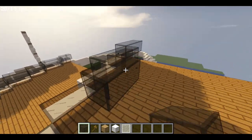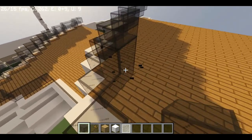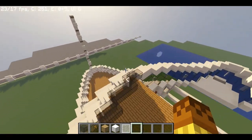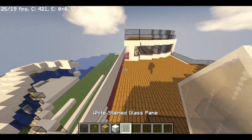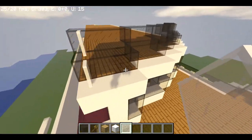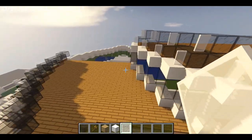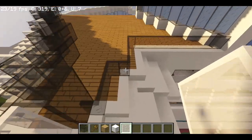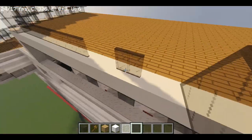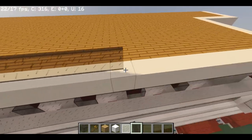Again, make all the edges at 45 degrees because it will look more aerodynamic and really cool. Now that actually looks cool. Again, put white stained glass here because it will just improve the look. I think the pattern is one-two-one-two like that. Use tinted pane glass because it will look really nice. This part I won't do with WorldEdit because I want to show you that you don't need it.